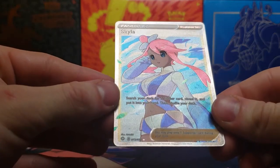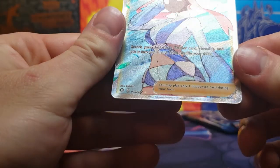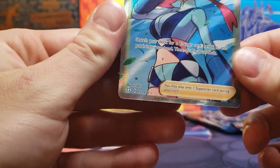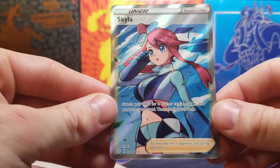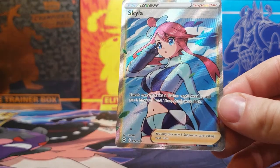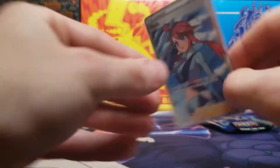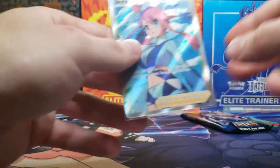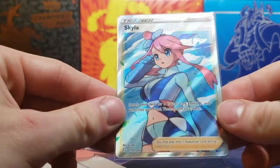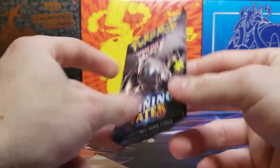A Skyla full art Trainer card! These full art Trainer cards have really shot up in value in the last few months. We got number 72 out of 72 — it is the final card in the main set, not including the Shining Fates subset. Gonna go ahead and sleeve it up right away before I add it to the binder. Cards like these, you really want to make sure you store them correctly if you do keep them in the binder, because they are worth so much. I'm not sure exactly the price on it, but it is not cheap.